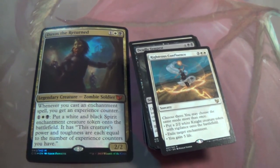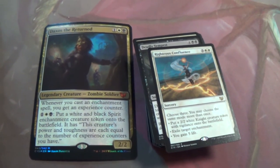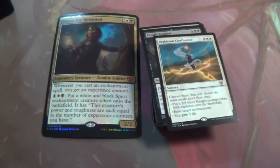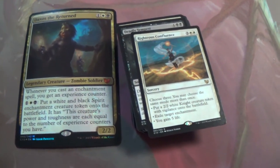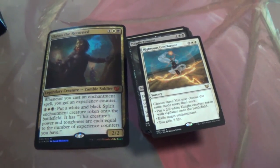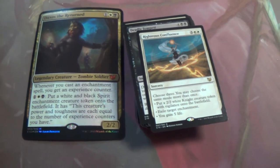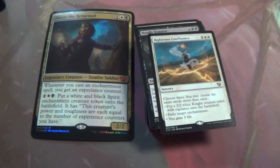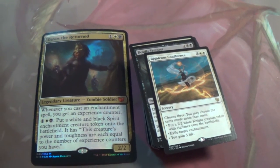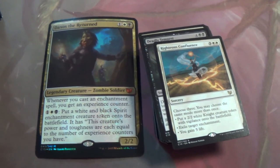Righteous Confluence — part of the Confluence cycle where you choose three modes but you can choose them more than once. In this case, our three are: a 2/2 white Knight creature token, exile an enchantment, or you gain five life. For five mana none of those seem terribly exciting to me, but combined it's fine I guess. It's a mirror breaker — if you're playing against another Daxos deck, dear god.